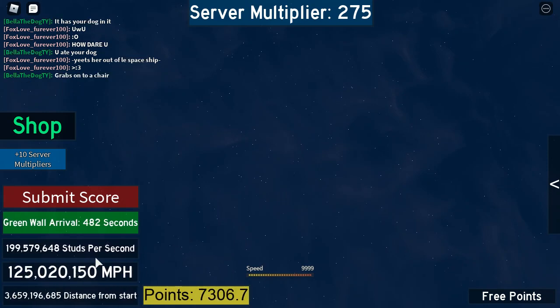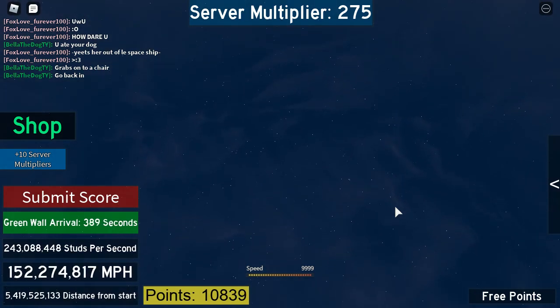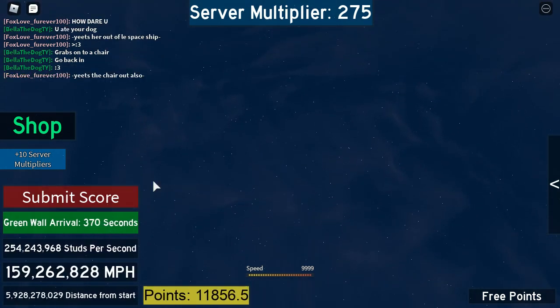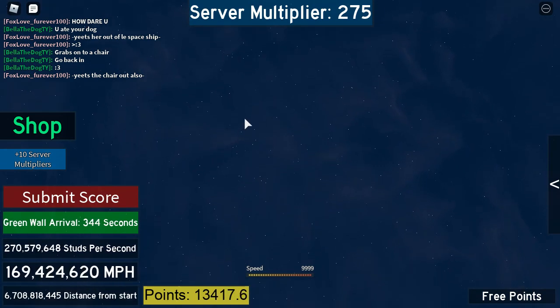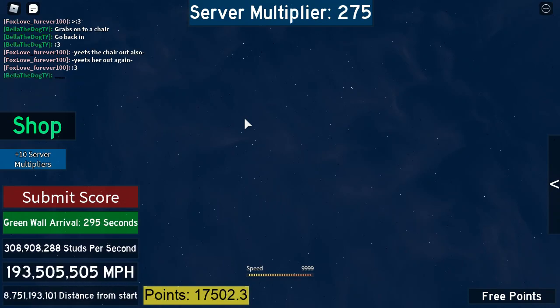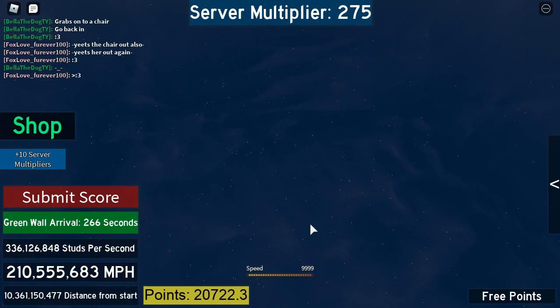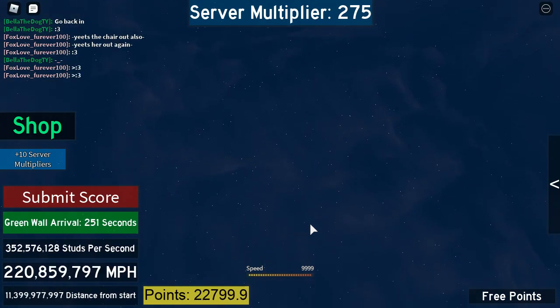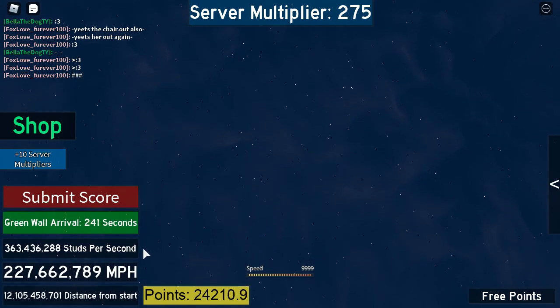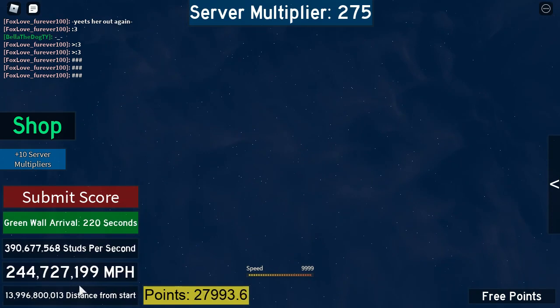I'm going light speed right now — that's insane! Look how many points I'm getting. I don't know what these walls are; you guys are gonna have to find out I guess. Okay, I want to see what's after the green wall. We are that much distance from the start — I mean not spawn.